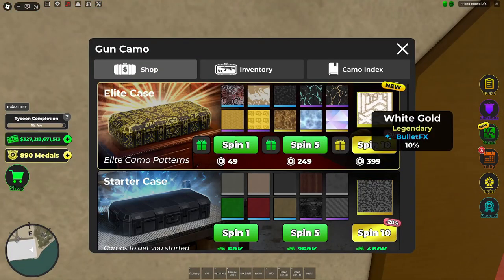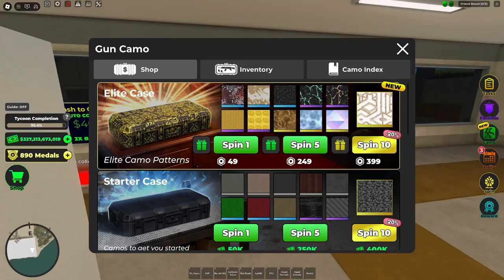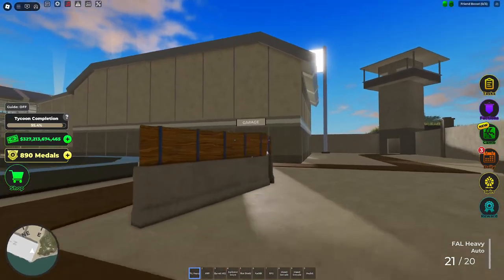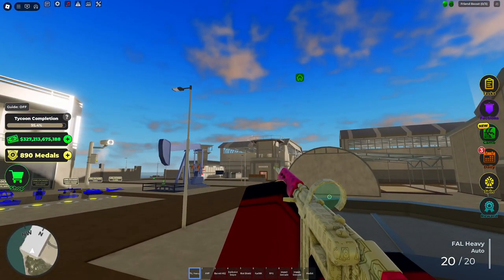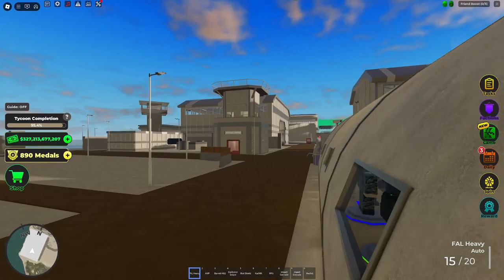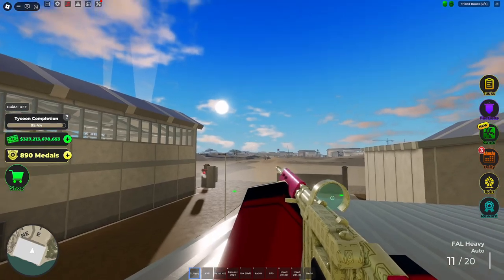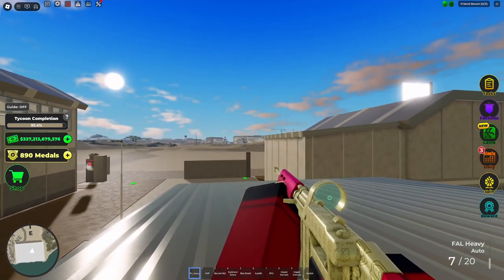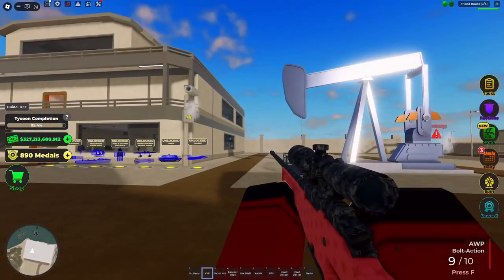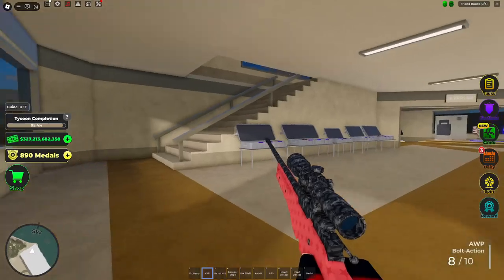In this elite case you can get one of these legendary skins and they have bullet FX. I have the white gold on here and it's very hard to see — they should eventually make them better and more worth getting. Instead of a white bullet, this one's shooting gold, so that's the white gold bullet effect. The other one you can also barely see and it's white — that's the default.